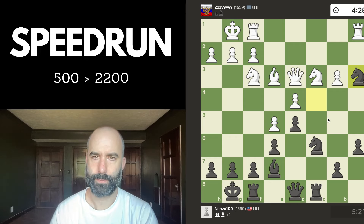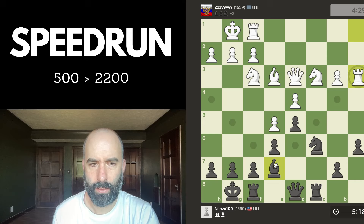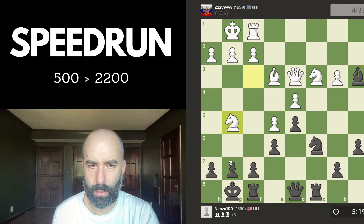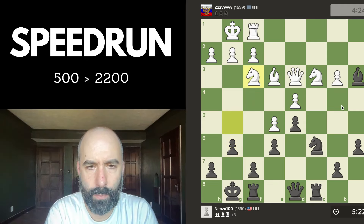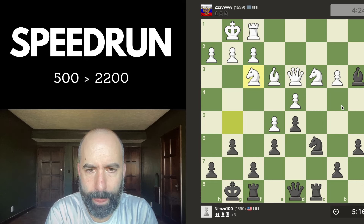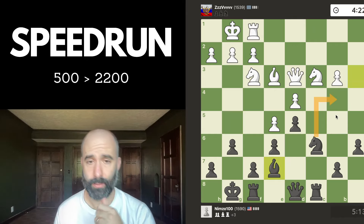Maybe knight b4 is coming next. If they don't stop it, they take. I guess their idea is they want to play knight g5 and checkmate me, but I can just block. I don't think they can checkmate me. Knight drops back — so we won some material. Knight b4 is kind of interesting. I think I'm just going to drop this bishop back and then play knight b4 so I don't trap my bishop.